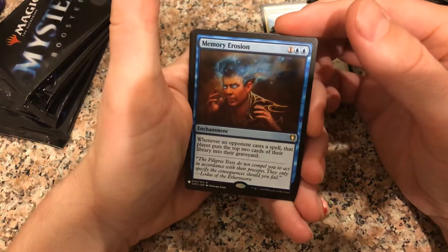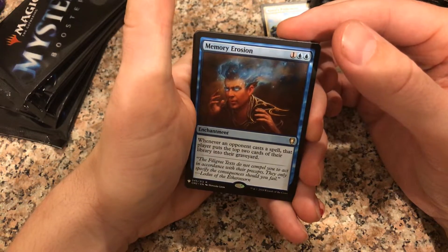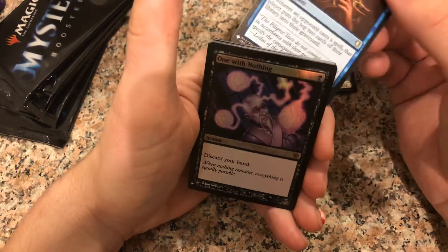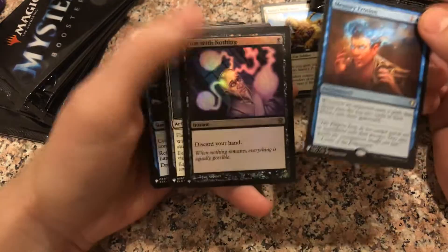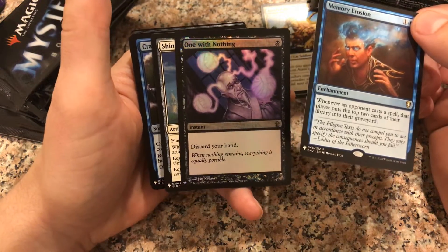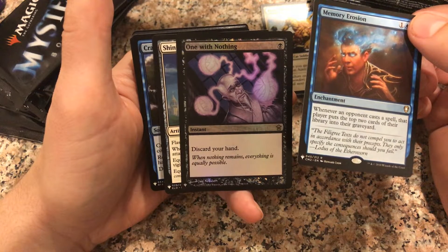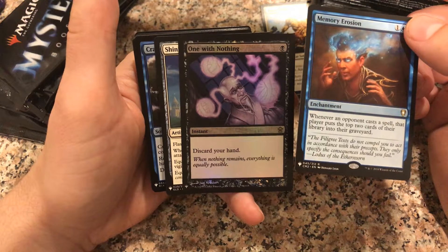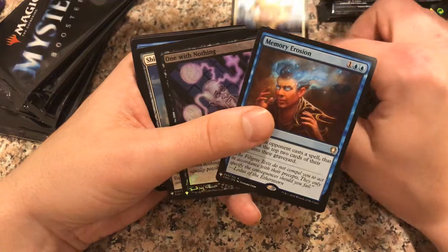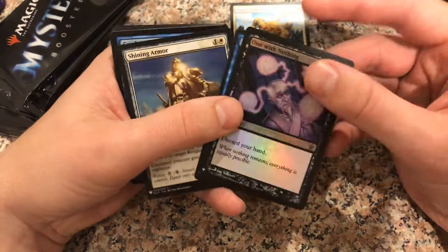Memory Erosion. Whenever an opponent casts a spell, that player puts the top two cards of their library into the graveyard. Pretty much garbage, not gonna lie. But it's a foil — One with Nothing. I think that's actually worth something, even though it sounds like the worst ability ever. One black mana, discard your hand. You can find use for it with madness, hellbent, that kind of stuff. Foil rare, One with Nothing. Nice.